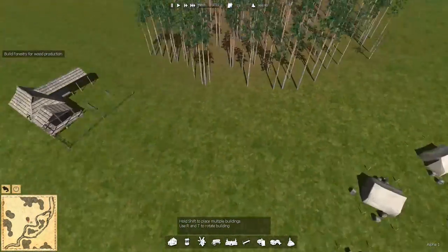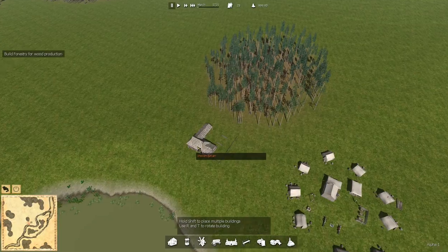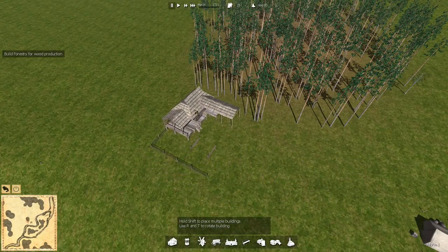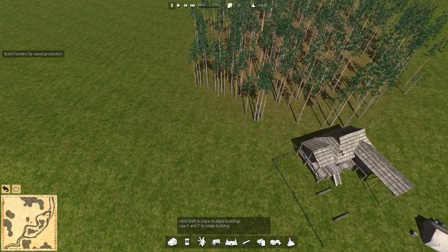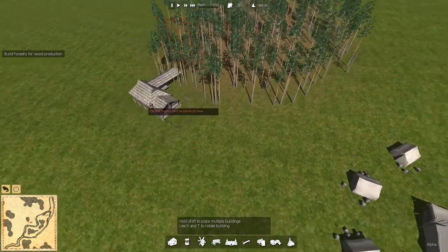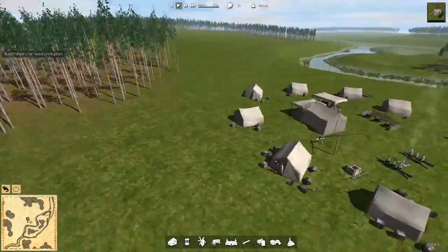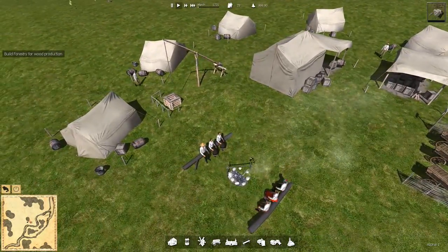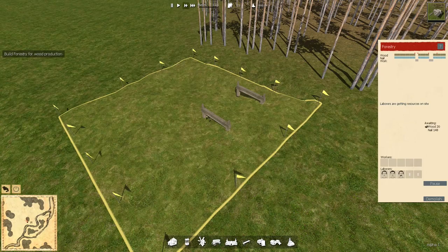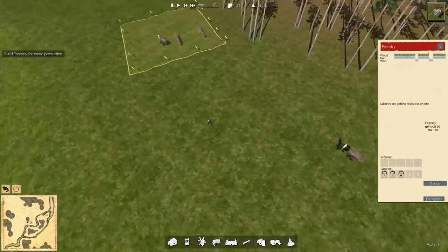I have no idea how things work here. Hold shift to place multiple buildings, press R and T to rotate. The axis is where your mouse is at — that makes it a little nicer. Let's just try it right here and see what it looks like. There are flags around it. Do I have to assign it? I click on it — laborers are getting resources on site. Oh cool, they've got little wagons! Go faster, get out there, get the stuff on site.